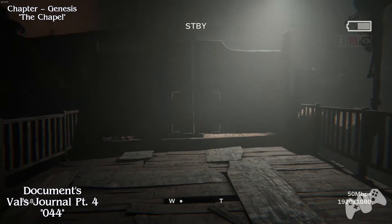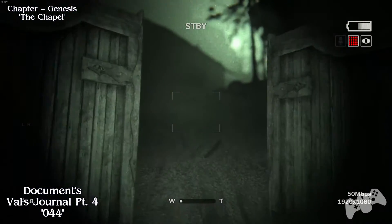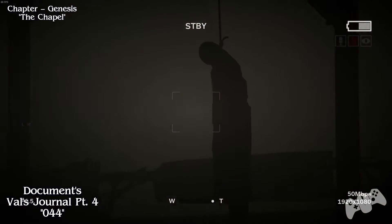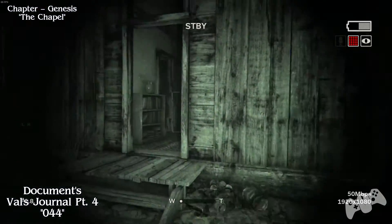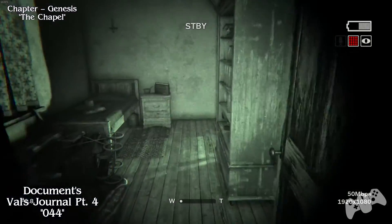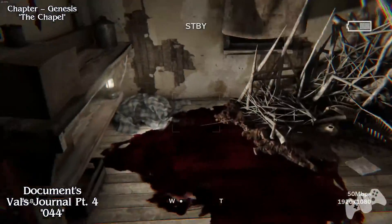After the next chase scene, once you climb over the gate to escape, you will find that there's a woman hanging. Look right and go through the door. In this room, go left and move this bookshelf blocking the doorway. Once you move the bookshelf, you will find the next document.